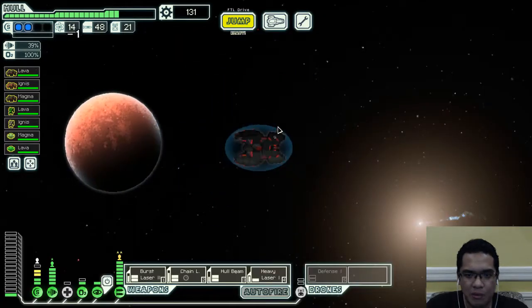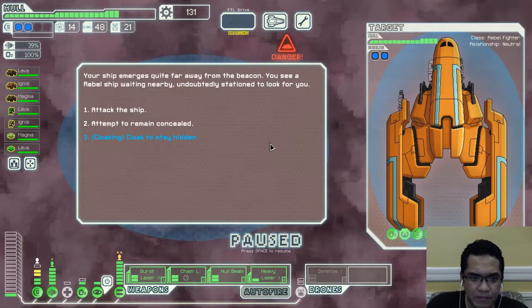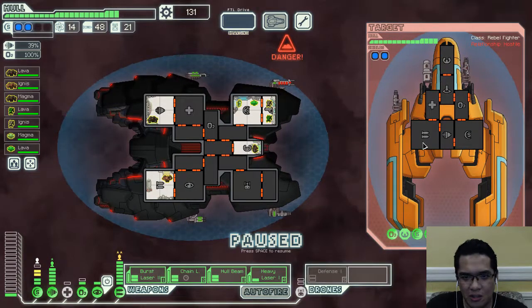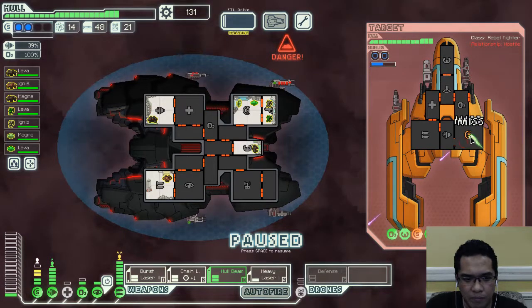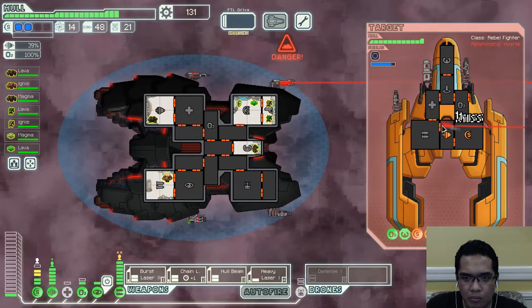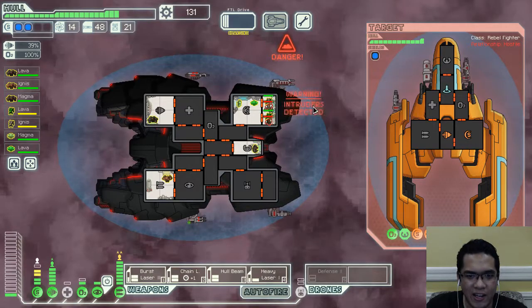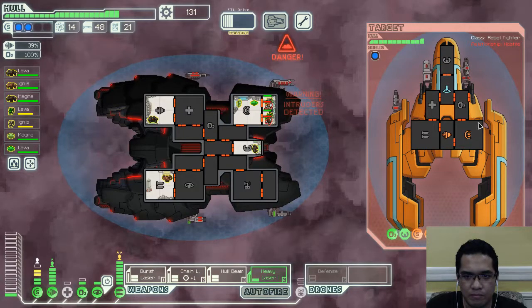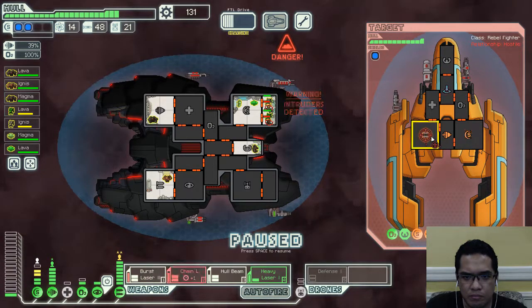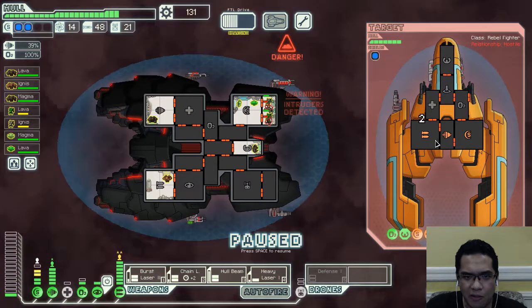Let's go to the Nebula and then go downward, then incrementally go up to the store. Why should I remain hidden from this pleb rebel fighter? That was a bit of a mistake though — good luck, I have two Mantises here waiting for you.